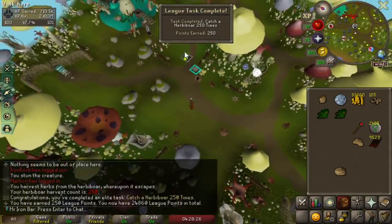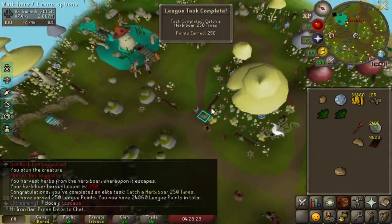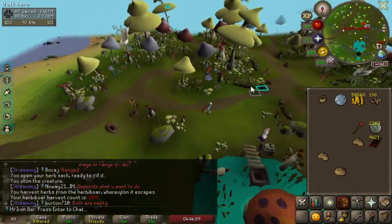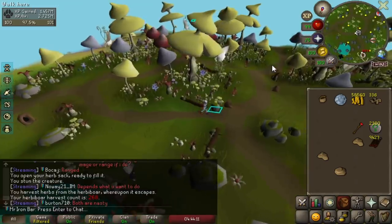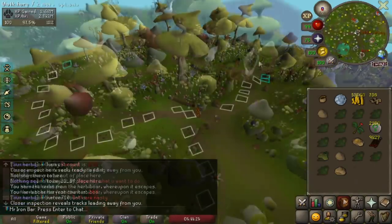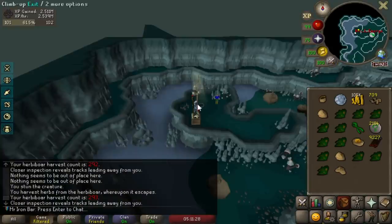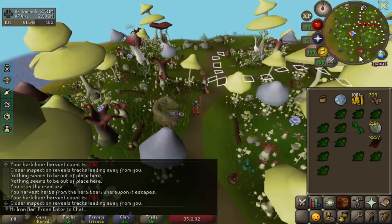250 herb done! I see — they updated this to have an open option, so it just auto goes into the bag now. Let's put away these fossils. That's good for the kudos later on.